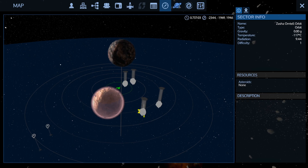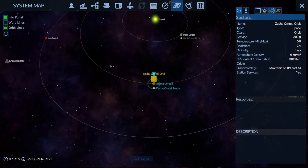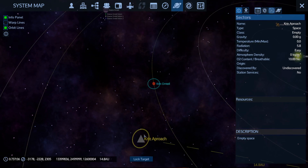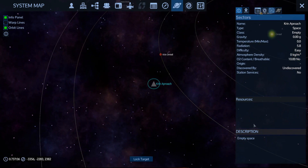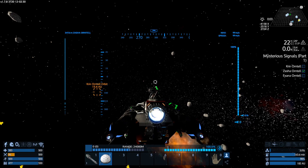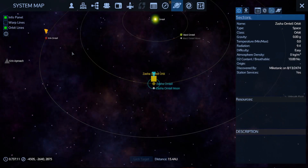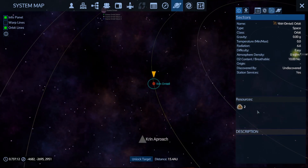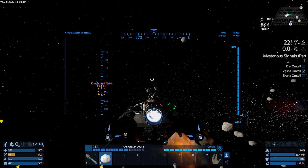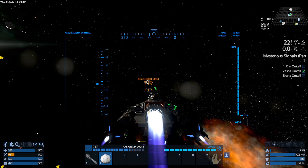Let's shoot a course to Kryn Orntel. What goes there? Empty space? Maybe that's like a mission POI or something. Wait a minute - what kind of goodies? Is that gold? Gold. So there's apparently gold asteroids. Good for us.